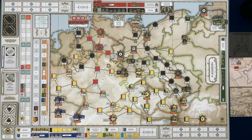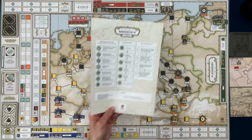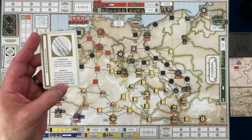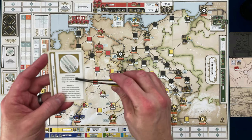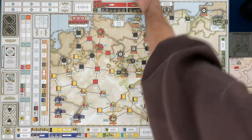They will get to draw a tactics card at the end of their phase. Let's see what they get — it's another Rapid Mobilization card, which lets them bring units onto the board before a march or in step one of the winter turns. We'll put that aside. That will do it for Austria — that was their turn.